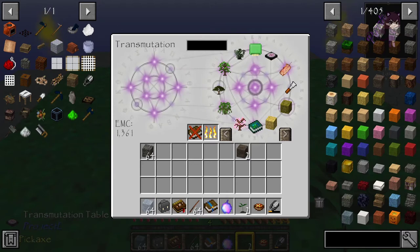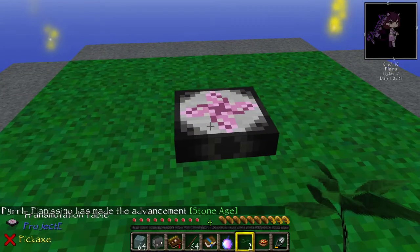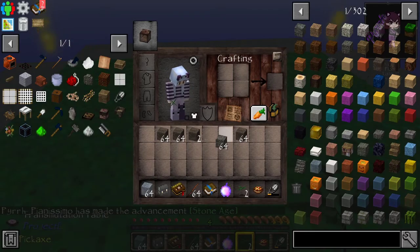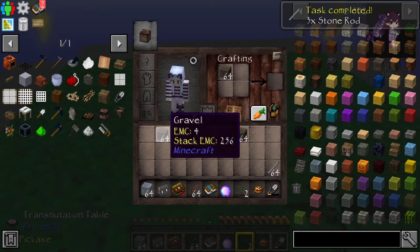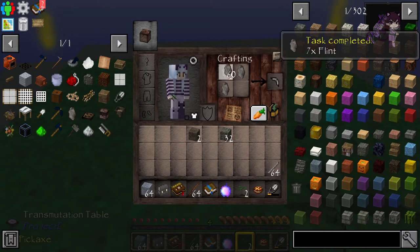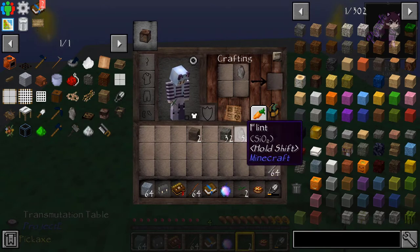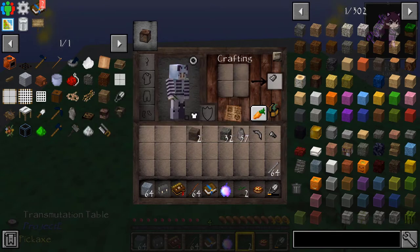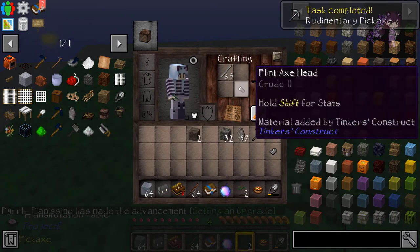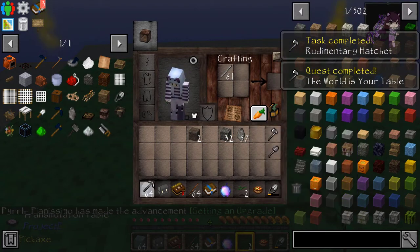And some gravel - lots and lots of gravel. So let's take half of that and make some stone rods. This is how we're going to make our first tools. Lots of flint and we're going to go like that. Okay there is our pick, our axe, and one more piece of flint for our shovel. Now those go along with this little stone rod set here - it doesn't have to go right next to it. And there are all three of our tools.